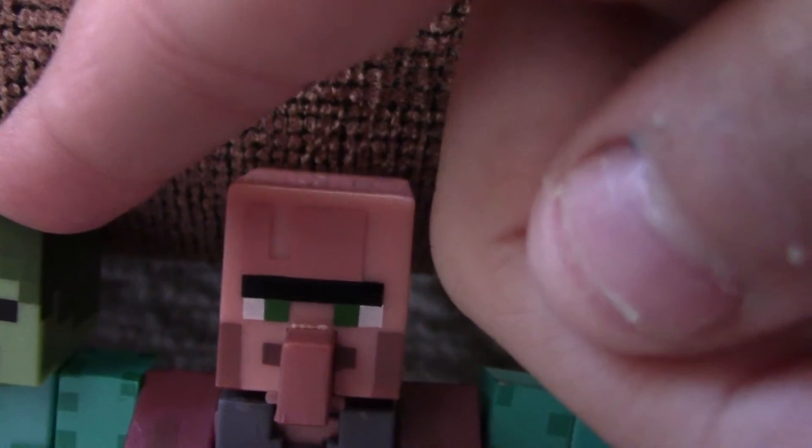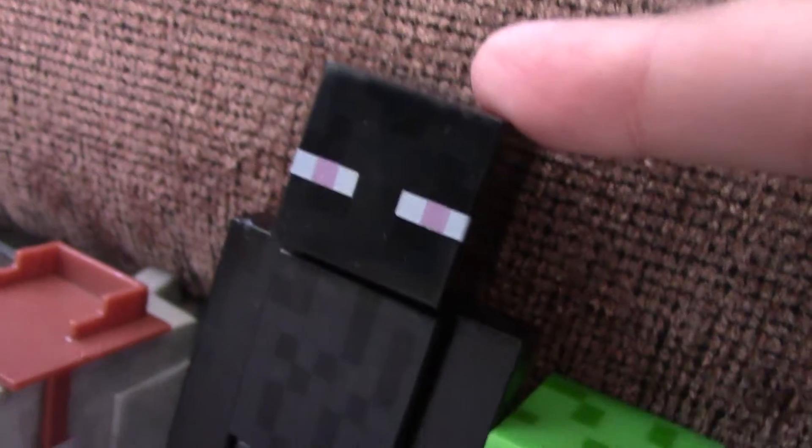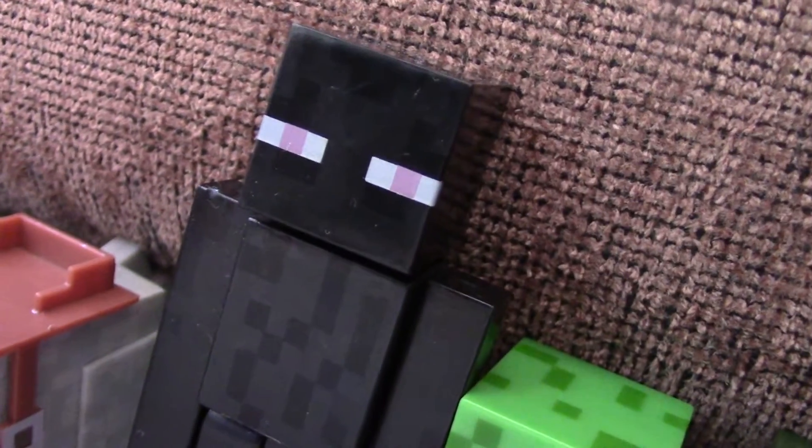This is a sleeve that came with the survival pack. This villager came with the devil. This one came with the silver sword. This creeper came with a TNT and gunpowder. And this Enderman came with a block and a mushroom.